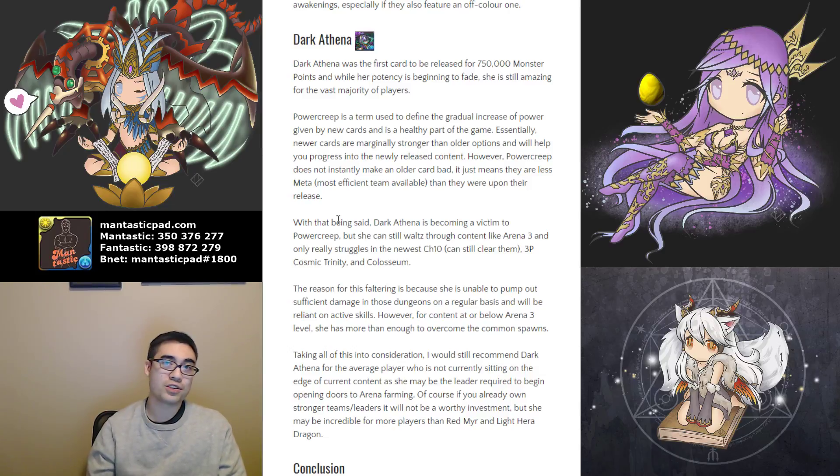Judging by the Player's Choice Godfest votes, Dark Athena is still being highly desired by the North American player base — with Sima Yi and Haku at number three — so North America is still very much in the mindset of loving Dark Athena. Because of that, Dark Athena is still going to be the best 750,000 Monster Point card, because she offers consistent Arena 3 clears — one of the more consistent Arena 3 clears in my opinion. That is definitely going to open up a lot of doors for most players, as you have access to something that can clear things fast and efficiently while also being easy to use.